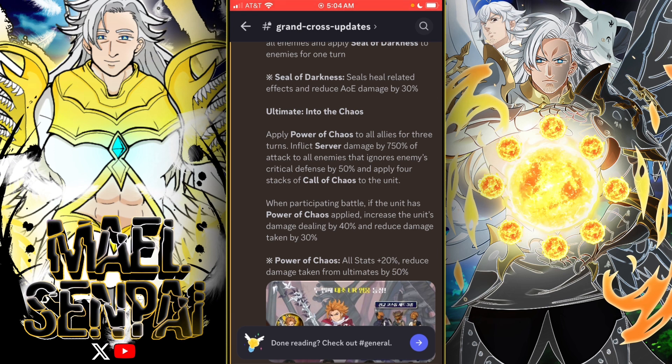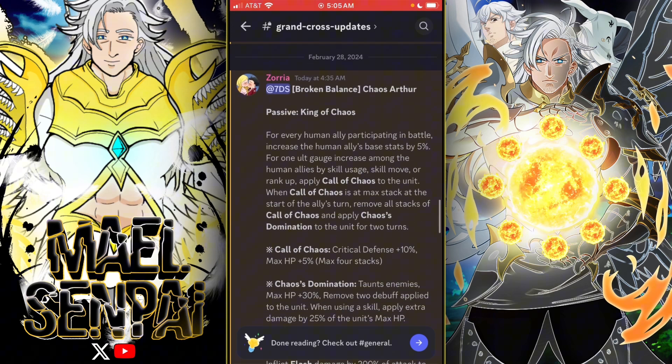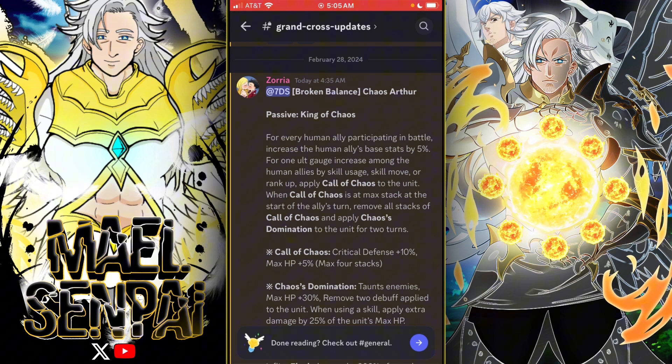His ultimate is called Into the Chaos. It applies Power of Chaos to all allies for three turns and inflicts severe damage by 750% of attack to all enemies, ignoring enemies' critical defense by 50%. It also applies four stacks of Call of Chaos to the unit. When participating in battle with Power of Chaos applied, it increases the unit's damage dealing by 40% and reduces damage taken by 30%. Power of Chaos gives all stats +20% and reduces damage taken from ultimates by 50%.